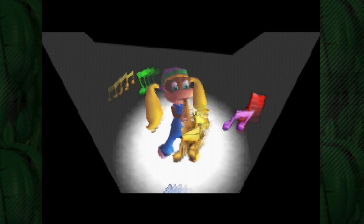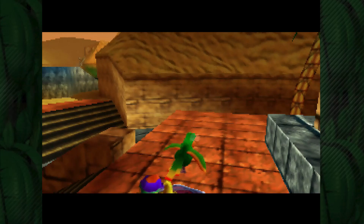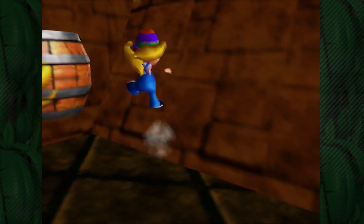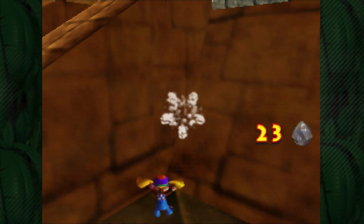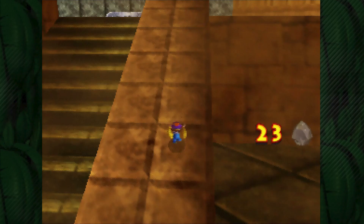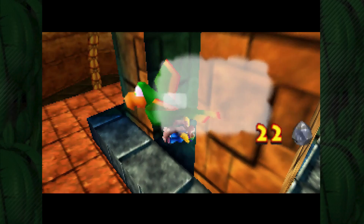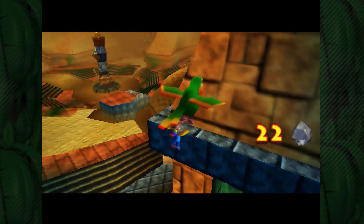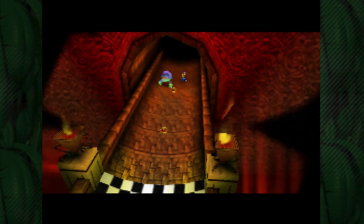Squawks refuses to carry me normally, so we have to actually shrink down all the way using the Mini Monkey ability. That tower where we started the episode — where Diddy Kong was looking at the hole — yeah, Squawks carries us up and drops us inside. This is one of the most evil missions in the entire game. This critter is actually really difficult. I've practiced it a lot and I think I've come up with a method for beating it that should help you out.